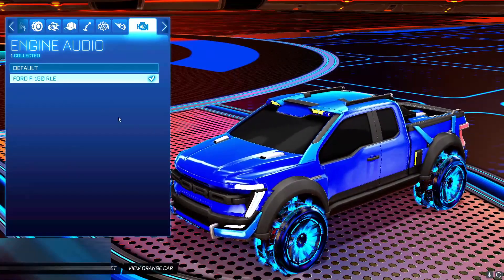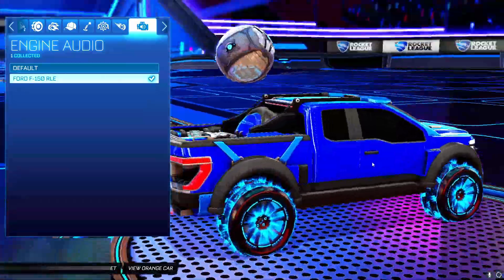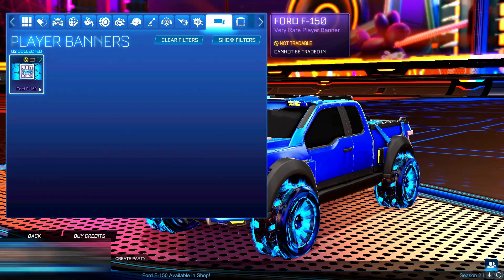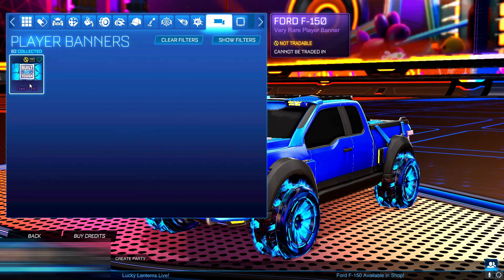Obviously with the Ford F-150 we've got the engine audio, which sounds really good — it does match the car well. It's like a really strong, powerful vehicle and it really does sound like it. We can only use the Ford F-150 engine audio and can't select others, but I'm really happy with this bundle. Lastly, we've got the Ford F-150 player banner. It's got the Ford logo and 'Built Tough' with a little square and blue background — it looks really cool.